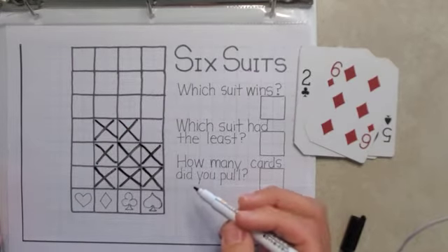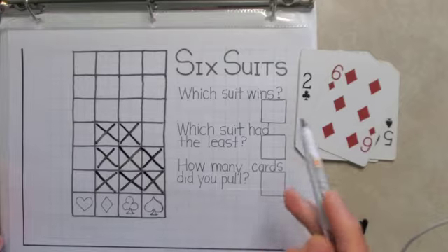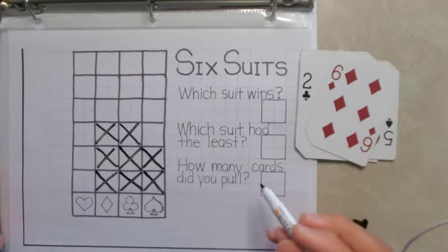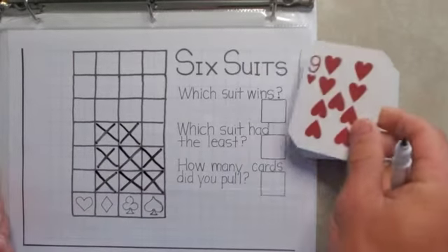How many turns have I taken so far? One, two, three, four, five, six, seven, eight. I've already pulled eight cards. After you get to six of one suit, you'll have to count how many cards you pulled. Let's keep going and see which suit wins and how many cards it took.